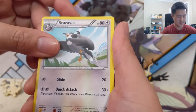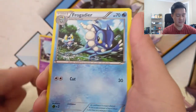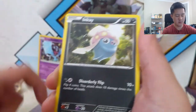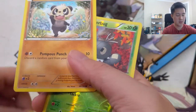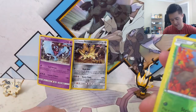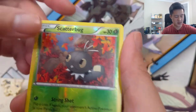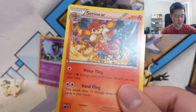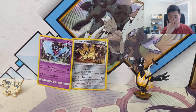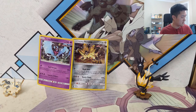We have a Staraptor, Frogadier, Fennekin, Starly, Swinub, Inkay, Pancham going for that final sprint, a Scatterbug, and then a Simsear. So for the XY series packs we got nothing good.